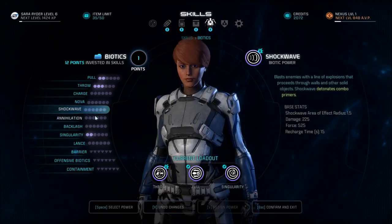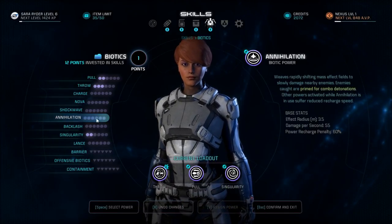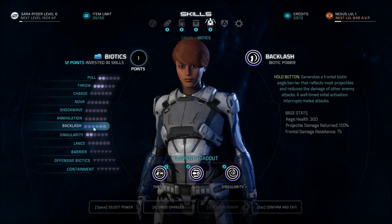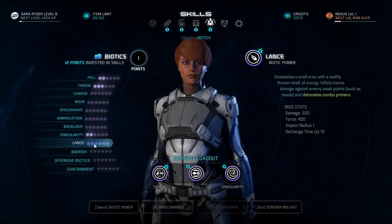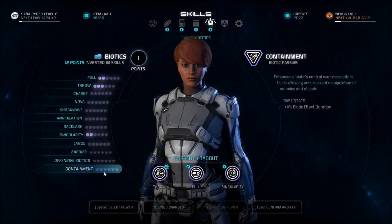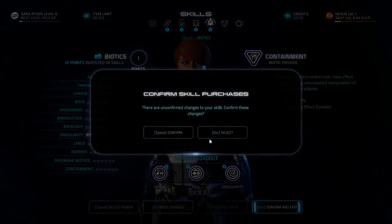Nova's good. I do like shockwave — hopefully it's effective in this game. It was the most effective in Mass Effect 2, I believe. Annihilation seems neat — slowly damage, so a damage over time thing. Backlash, reflex projectiles — that's neat. Lance. Barrier. And then we got offensive and containment, which is like a passive ability. Confirm.